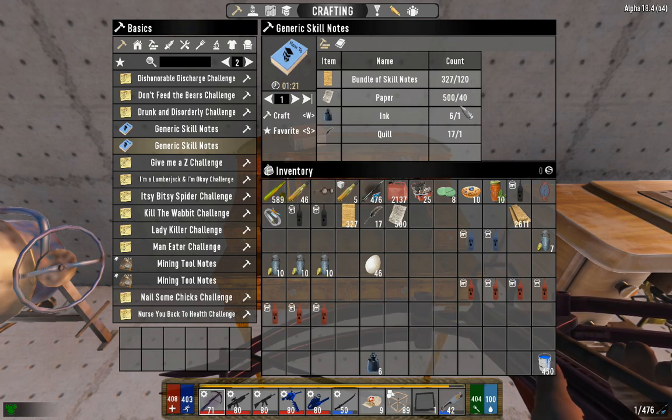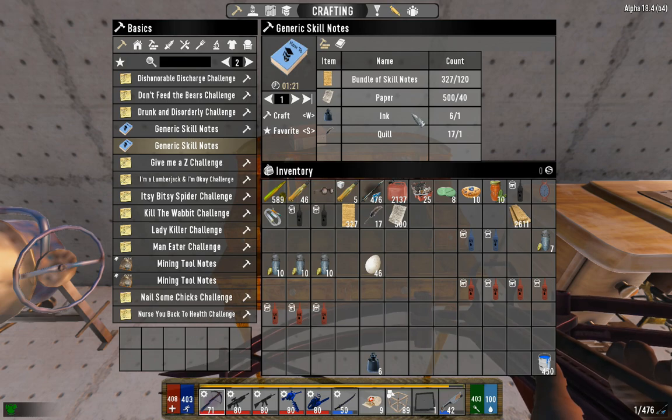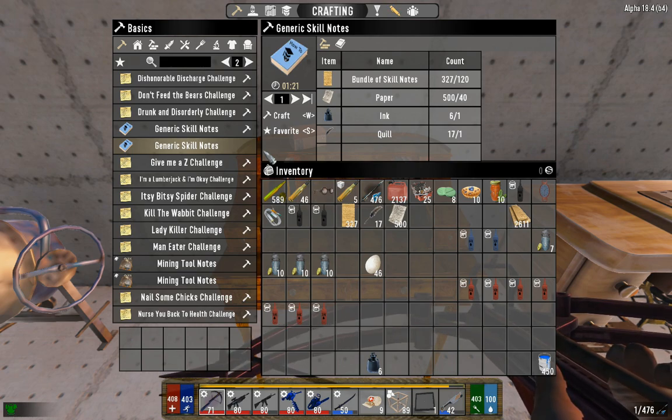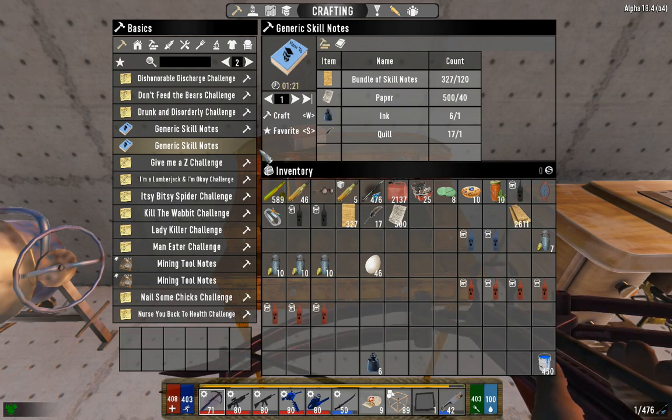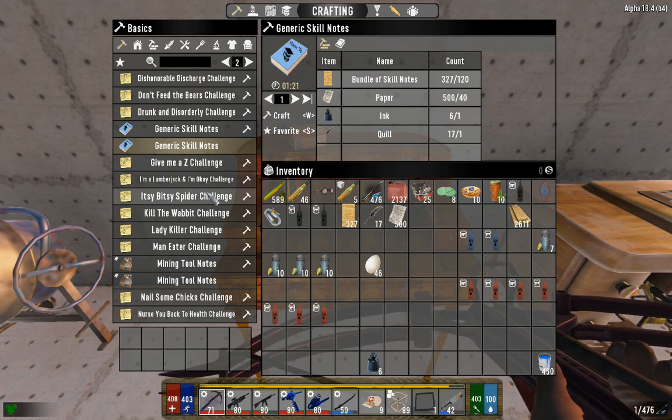For generic skill points, it's 60 bundles, 20 paper, one ink, one quill on the writing desk versus 120 and 40 off it. It's a huge difference early game. Honey is still not easy to come by — I'm on day 25 and only had five honey. You can't just chop any stump to get honey like in vanilla; it's random RNG. You could go a hundred trees before getting one, or get a hundred in a row. You have to be sparing with it early game.